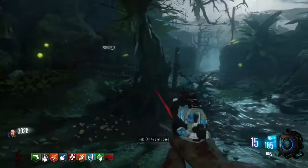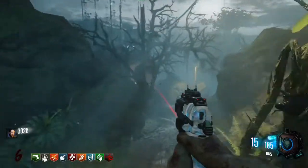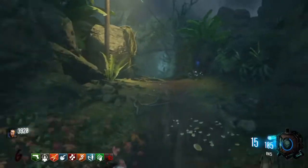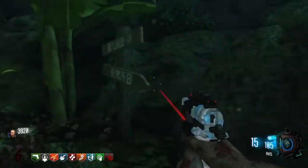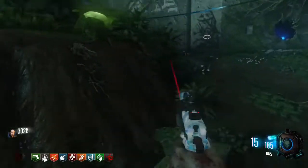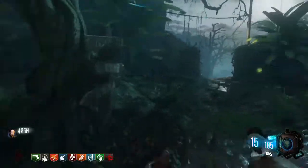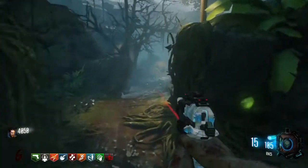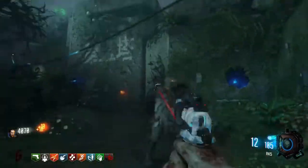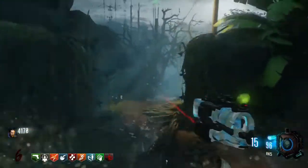Make sure you don't use up all your grenades, because you will need those for the method I'm going to show you. Another thing I recommend getting when setting this up is the Bowie Knife — that is pretty much a necessity. You can use Widow's Wine if you want, it makes it a bit easier, but it's not required. All you really need is Quick Revive and Jug — those are the perks I definitely recommend getting.